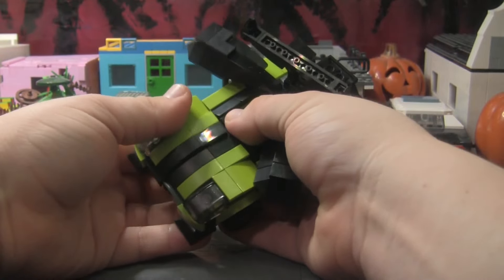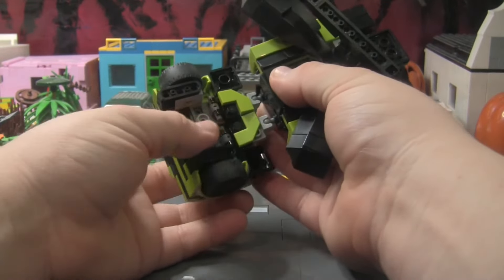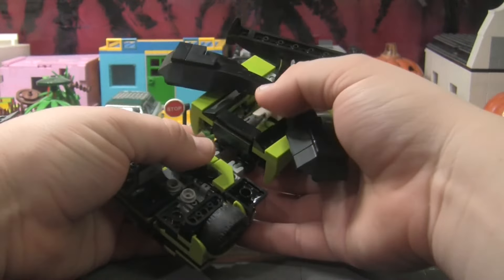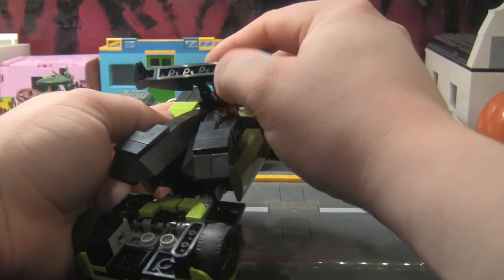Let's go ahead and fold the legs out. The legs I'm actually really happy about because I'm using a new technique here so that he actually gets taller. So fold the legs out like that, and they just clip in with those two little studs. Then go ahead and fold the cape or trench coat parts back.